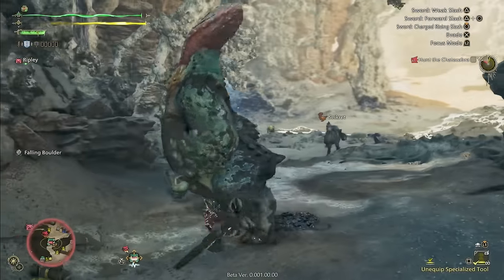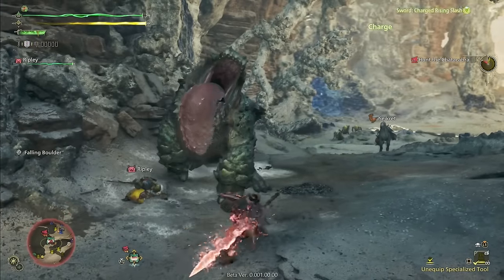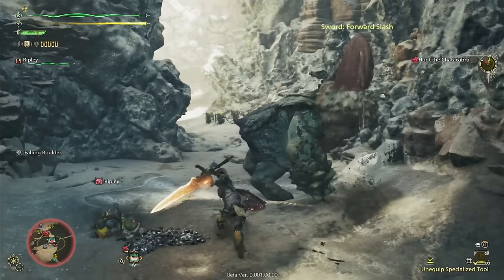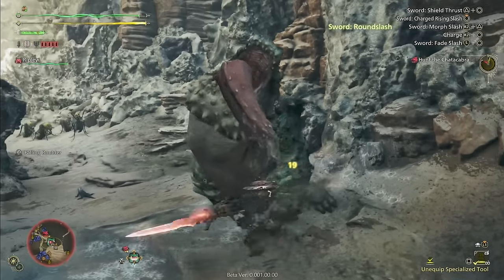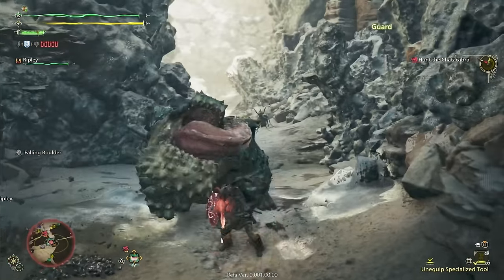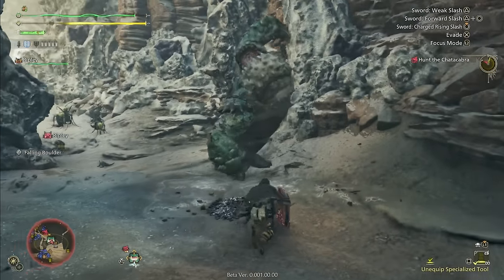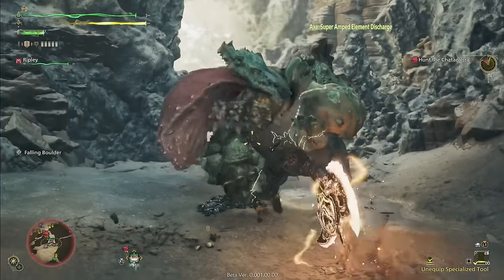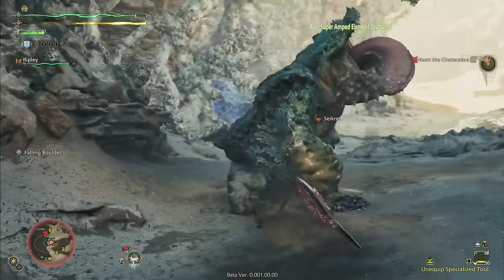However, there is one crucial piece of any Charge Blade user's kit that just simply cannot be overlooked, and that is guard pointing. In Monster Hunter Wilds it is a bit different than in previous titles, so let's go ahead and talk about first of all what a guard point is, how to do it, and then some Charge Blade tips and tricks when using guard pointing as an ability.